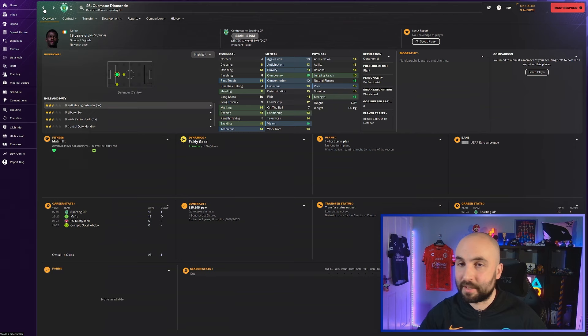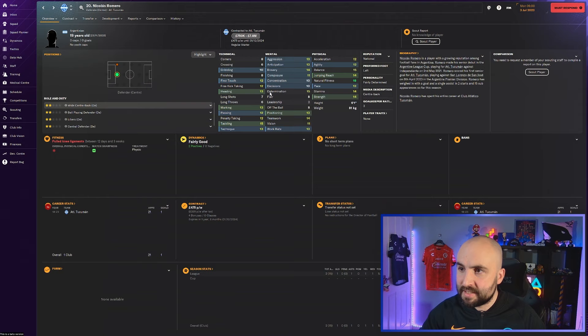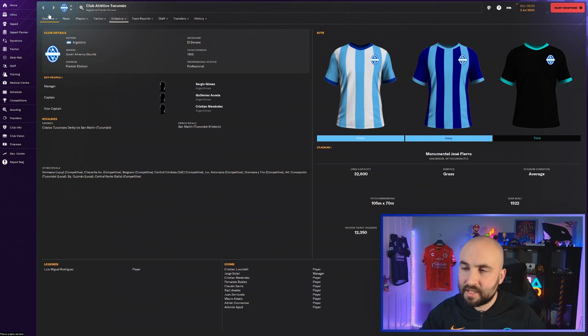Nicolas Romero - Argentinian - looks solid. Good fitness, six foot one, tackling 15, marking 13, heading 13, jumping 14, fit, determined, could develop nicely. He's 19, priced at 750k to 7.8 million. You could pick him up quite cheap because he's in the Argentinian divisions - certainly go and get Nicolas Romero for a good price.